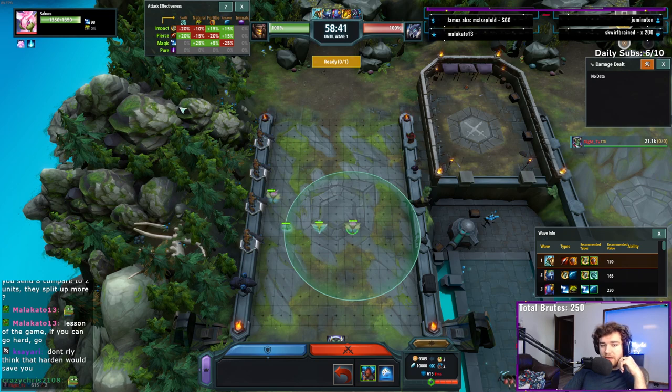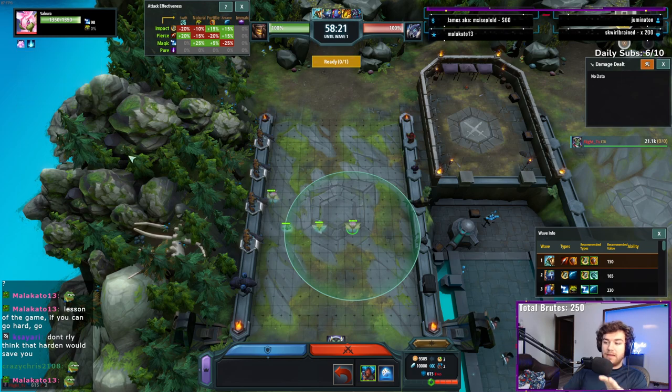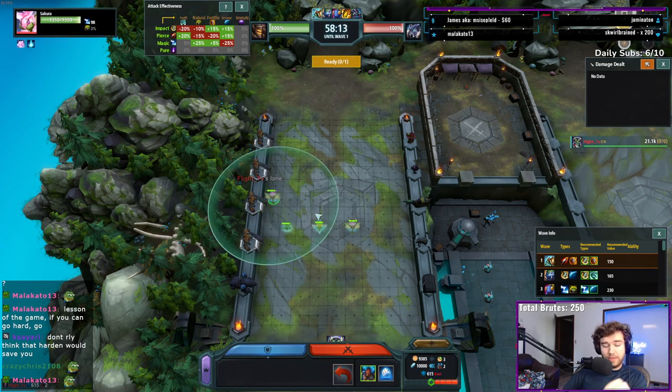The Sakura is the final upgrade of the Seedling and has an interesting setup: every single wave it is alive at the end of the wave, you gain 110 HP and 8 damage. Post wave 10 — so starting on wave 11 — if it survives, you're gaining double the stacks. Theoretically, you're gaining what I believe to be 15 value every single wave, so long as your Sakura is alive.